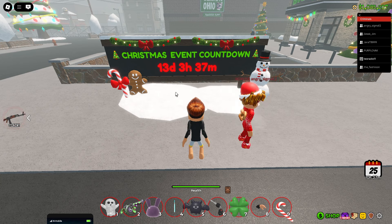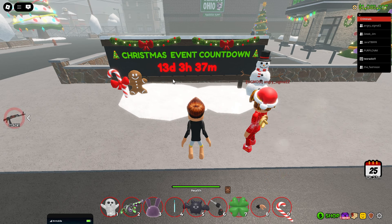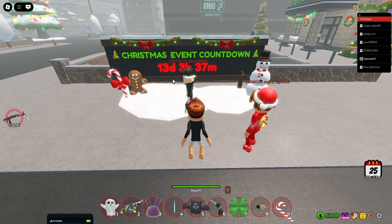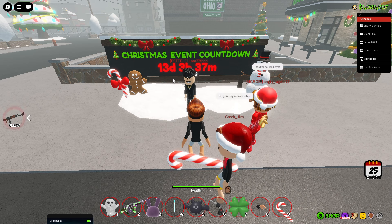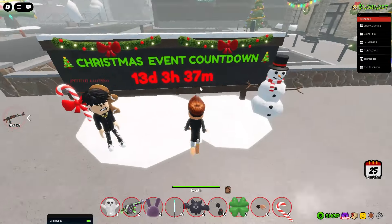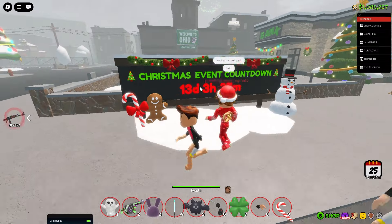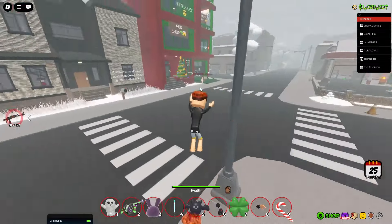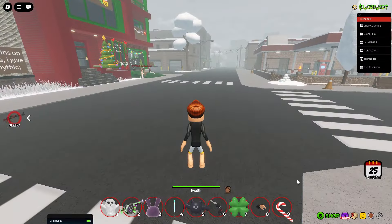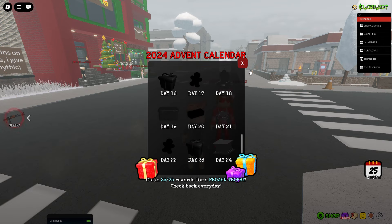What happens in 13 days? It's a little bit the same as the Halloween event. You probably have some special house, some new skins — I think a white one — and you can collect some candies. Maybe it will be like a hunting event or something like that.